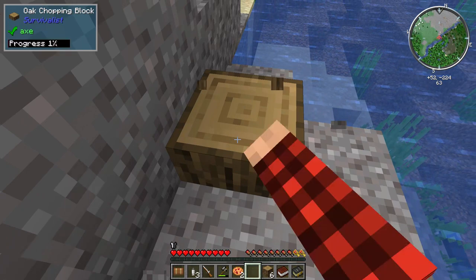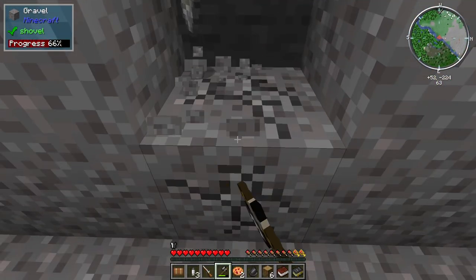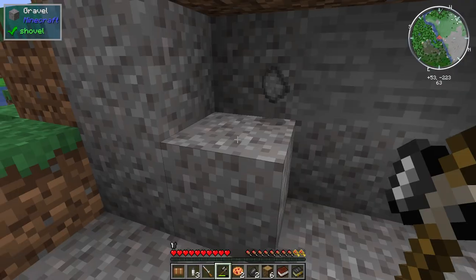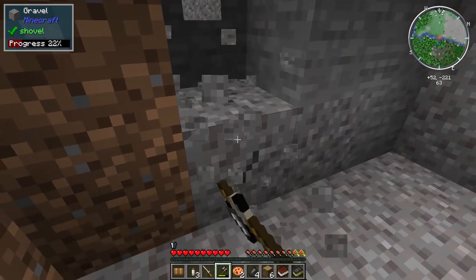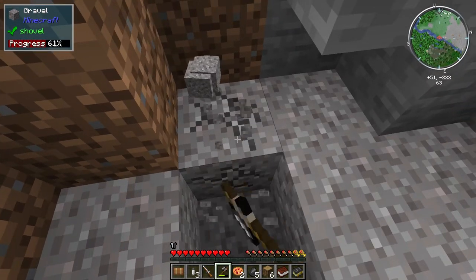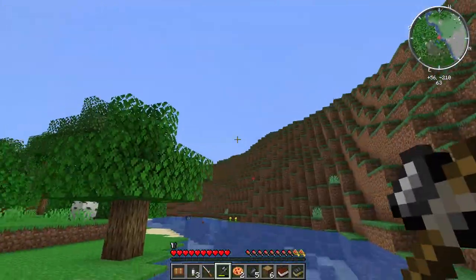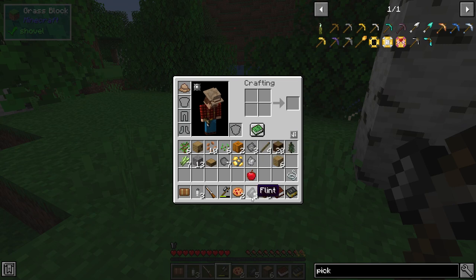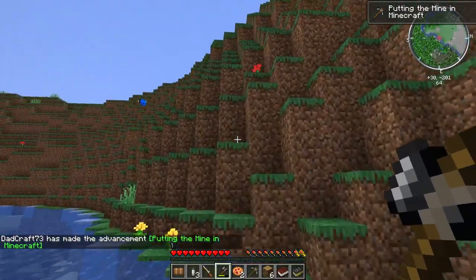We need to get some more flint. There's a piece of flint and we're getting some rocks too — that's cool. That's a gold ore rock! So we have sticks, we just need one more piece of grass fiber, then we can get a pickaxe. We can go up there and get all the pieces and parts we need. There we go — a crude pickaxe!